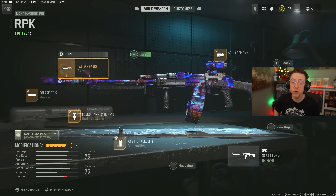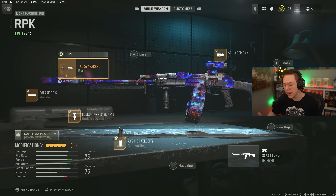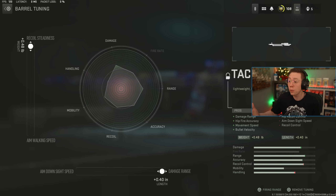Today in Warzone 2 we are focusing on weapon tuning, because this is a brand new feature that I've seen a bunch of questions about. To unlock weapon tuning you have to have a weapon max leveled, and once you do that you can adjust various different attachments on a gun. You can tune various different stats for that specific attachment — for instance on barrels you can tune for faster ADS, faster damage range, more recoil steadiness, or a better strafe speed when walking and aiming.